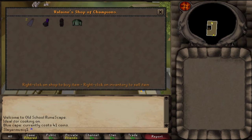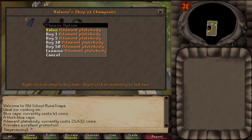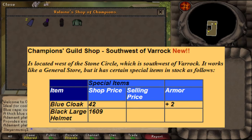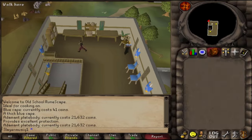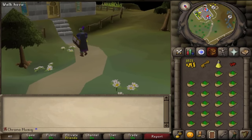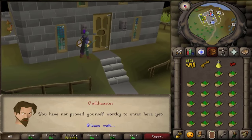The shop selling the prestigious blue cape is also the only shop selling the only black armor in game: the black full helm. The black plate legs and the adamant plate body will be added to that shop later this year. Sadly, I don't have access to this new best-in-slot cape and will have to move on to the next game update.